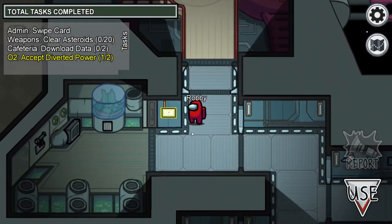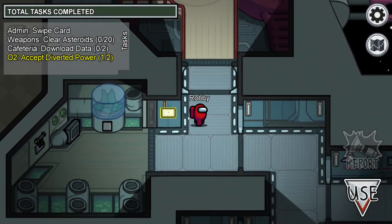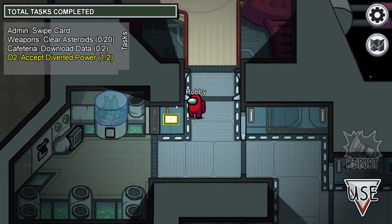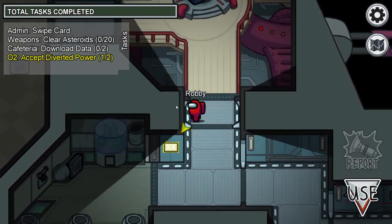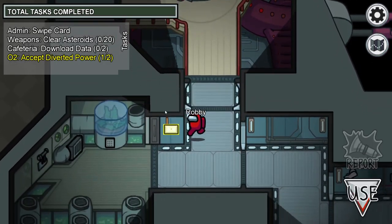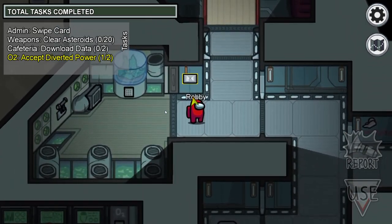The arrow doesn't disappear until the task is done, or if the player is pressed right up against it. Here's another example of the player being able to access the task from much farther when they're above it.